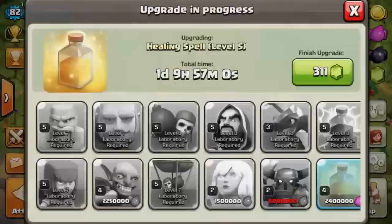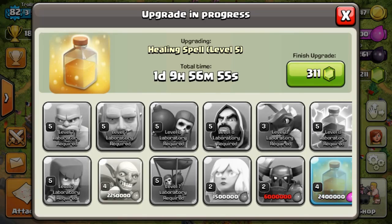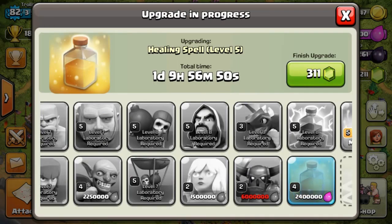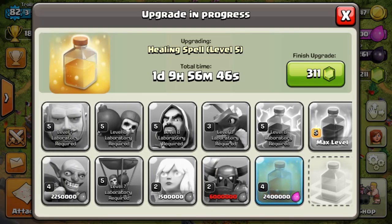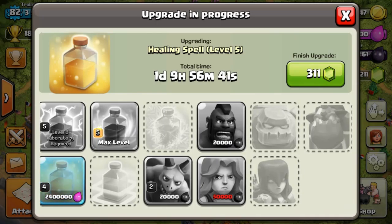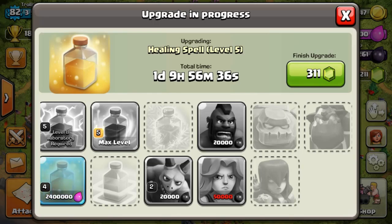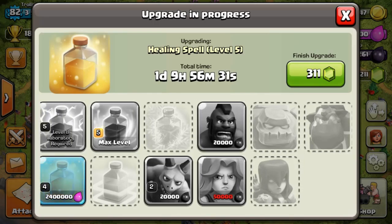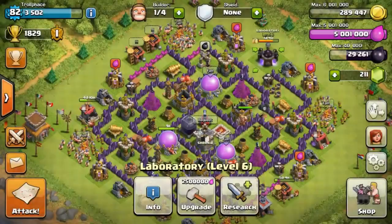In my lab, most things are good. I still need to upgrade these troops as well as the healers, the PEKKA which is one more level — ridiculous at 6 million — and I'm not sure about the heal spell. My dark troops are going to be another pain. The golem is ridiculously expensive, so I don't know if I'll do them all.